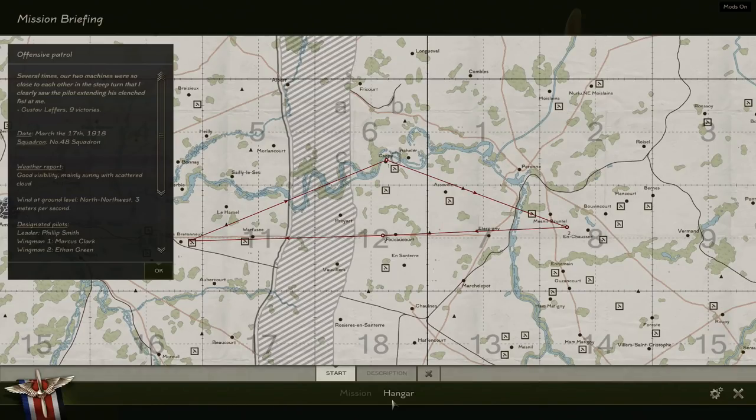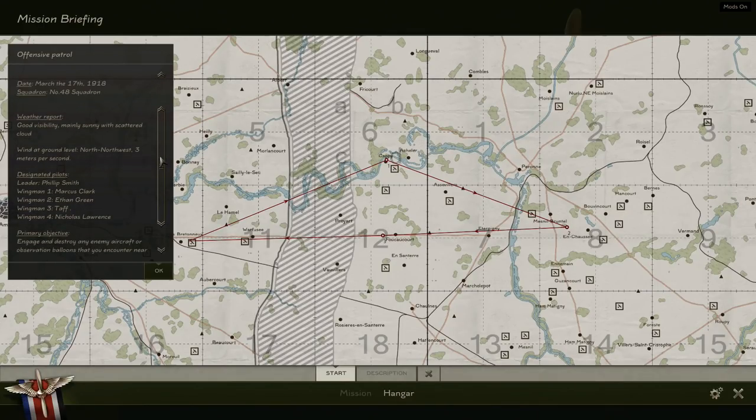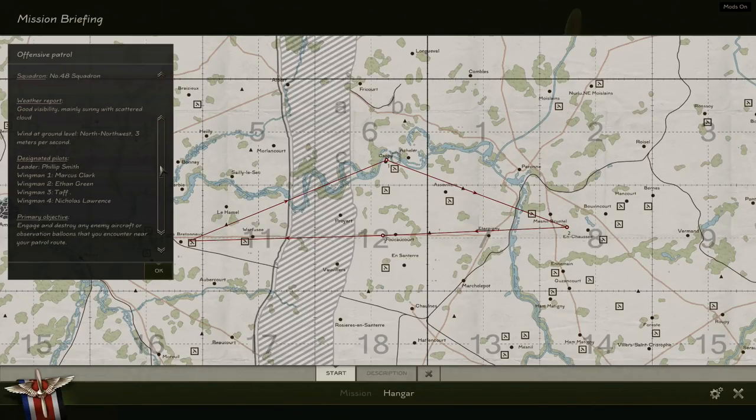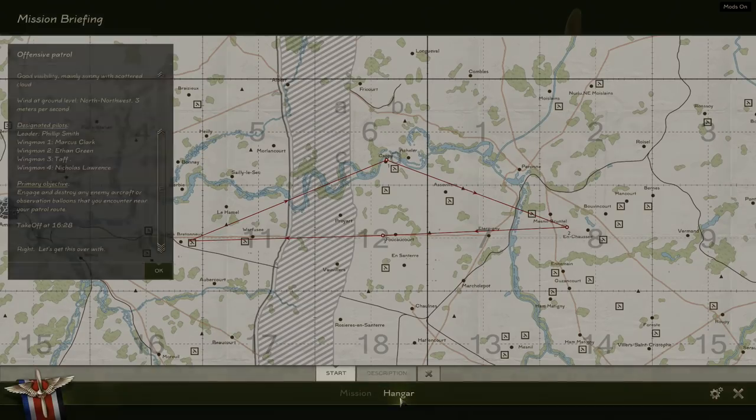Mission briefing: offensive patrol, March 17th 1918, Squadron 48. Good visibility, mainly sunny with scattered cloud. Wind at ground level north-northwest, three meters per second. Engage and destroy any enemy aircraft or observation balloons encountered on the patrol route. Takeoff at 16:28. Let's get this over with — we'll head to the hangar and have a look at the aircraft.